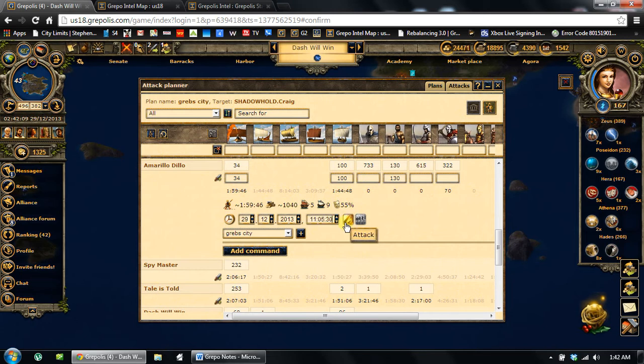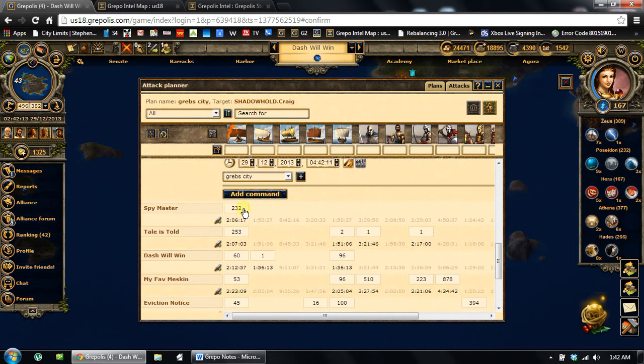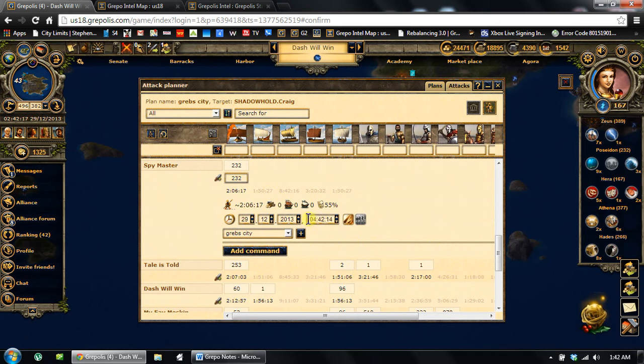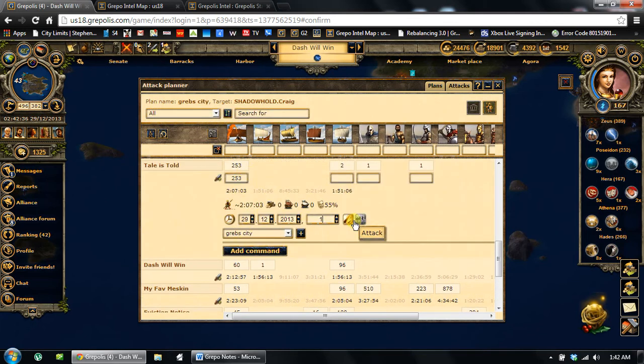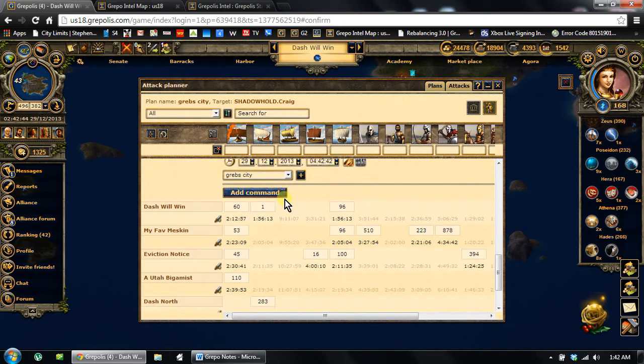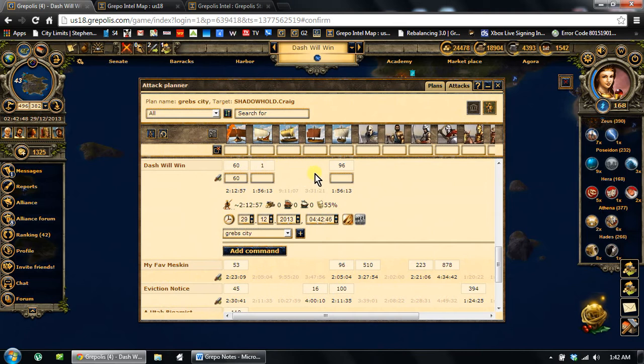Some of this is getting repetitive — feel free to fast forward. But I'm throwing everything I've got at this target. I'm not going to miss the city because I decided to hold back those five LS from Dallas that could make the difference. I'll Tell as Told — that's another LS nuke. Add that command. Adding these in here gets relatively simple once you've decided you're going to use the tool and figured out what you're going to do. Dash Will Win is actually a slinger nuke — they're all dead right now from JM City but they're rebuilding. Add that command in there.